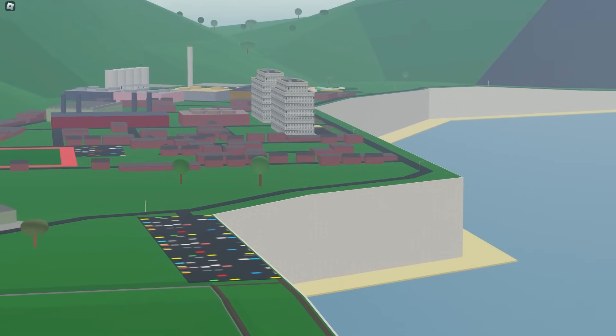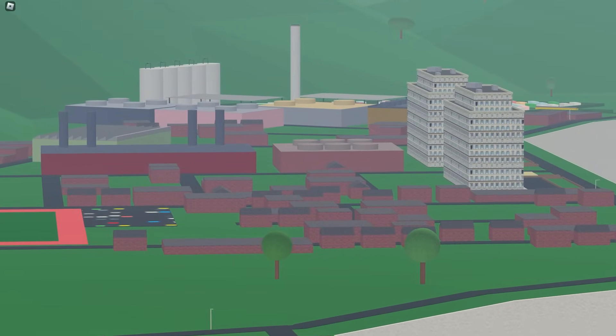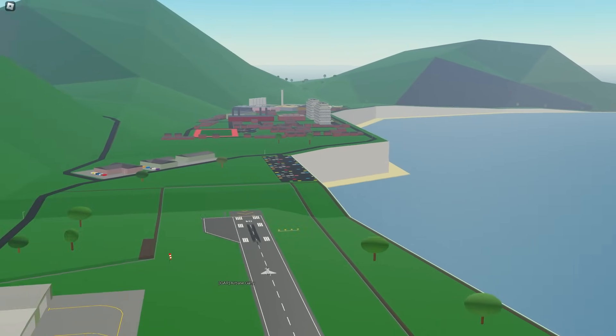Continuing through the white cliffs of Dover area, we've got a small town and what looks like some more industrial development, but apart from that the island is pretty remote out here.